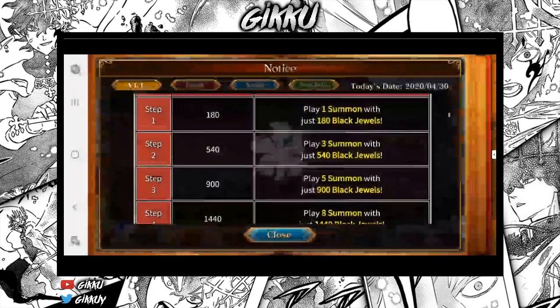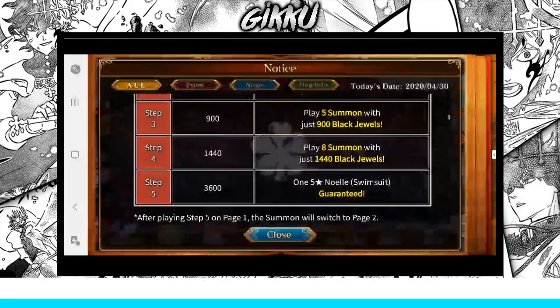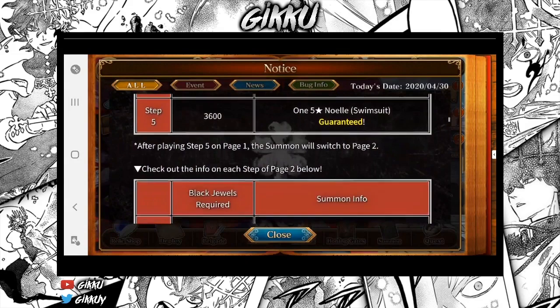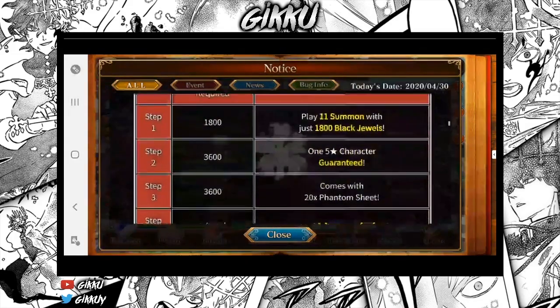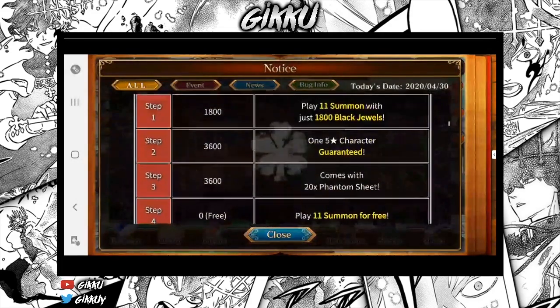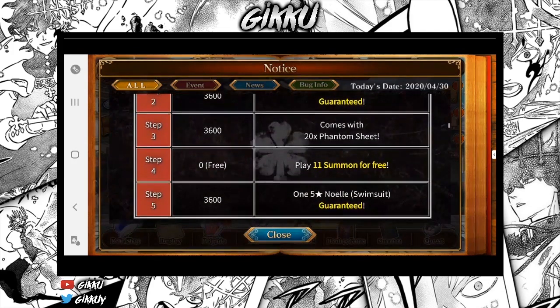Step one is 180 for one summon. Step three is 543 summons, 900. Step three is 1440 for eight summons at step four. Then they're all guaranteed for a full multi. Then you redo it — 1800 and 3600 for a five-star guaranteed. Step eight comes with 20 phantom sheets, which is kind of good, but still. Step four gives 11 summons for free.